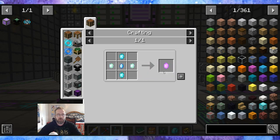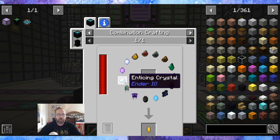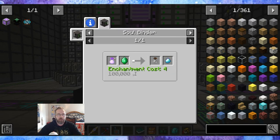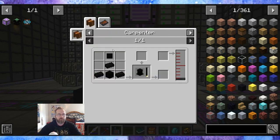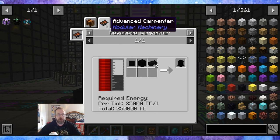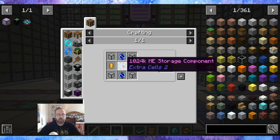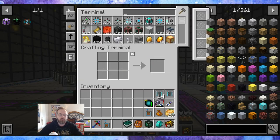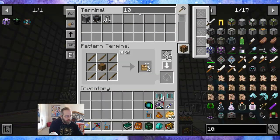We can make that and yeah, these are crystals that we can work towards with soul binding and powered spawners — shulker, enderman, villager. Three powered spawners we're going to need to make. 15 pedestals. Let's put the 1024k ME storage on autocraft real quick.